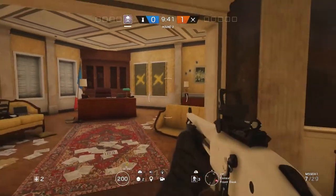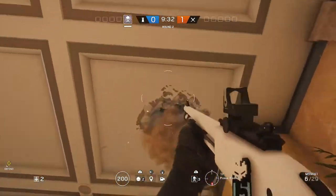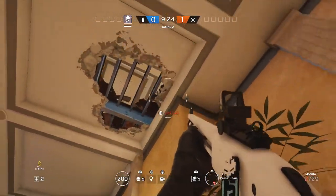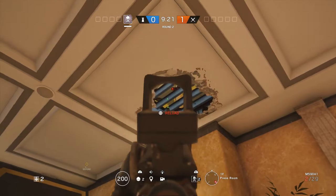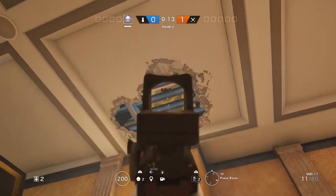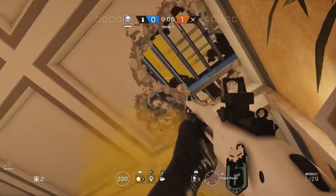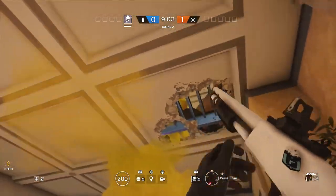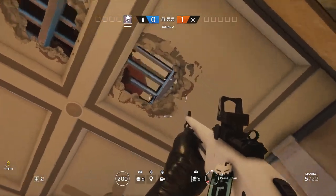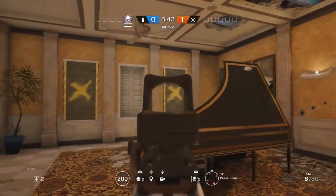Moving on to defensive locations — smoke as always. Those two windows looking into console office are really popular for a bomb plant coming in. Get downstairs into piano — and yes, a lot of this rotates around piano — blow out the second ceiling tile. You can easily watch these two windows; people often rappel on them but it's also popular to swing in and get the plant down behind the desk. A smoke grenade up there lights up the entire desk area, which is a good way of denying the plant. Shoot out the ceiling tile just along and you can see the back of the chair behind the desk — that's likely where the plant spot will be.